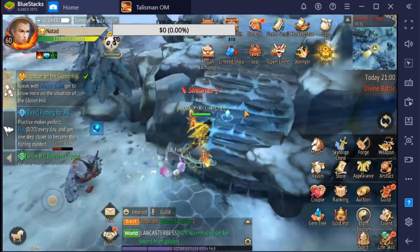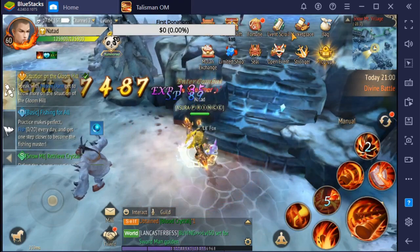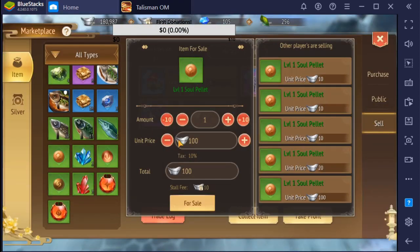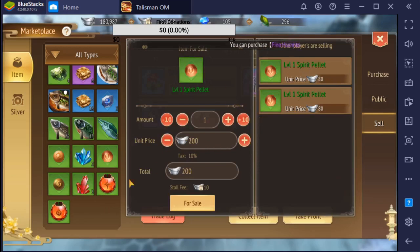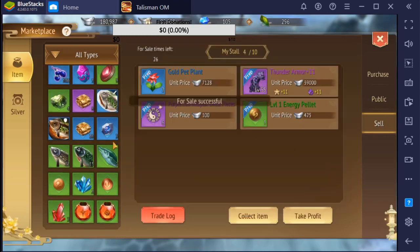When you finish your daily limit with demon hunt, just go to the marketplace and place it on the auction house. As you can see some of them are really cheap, but some of them are more expensive — for example this energy pallet.